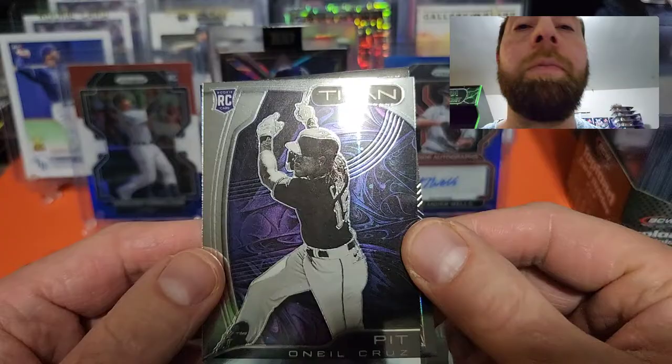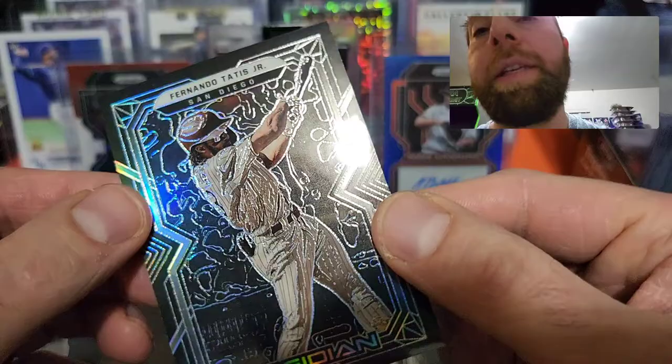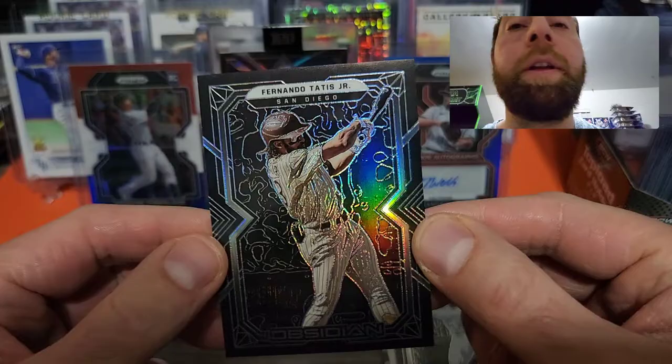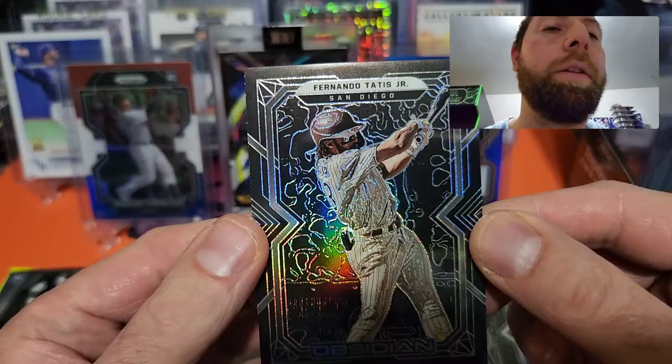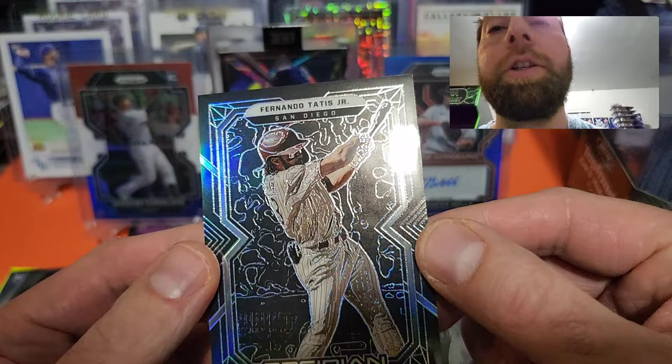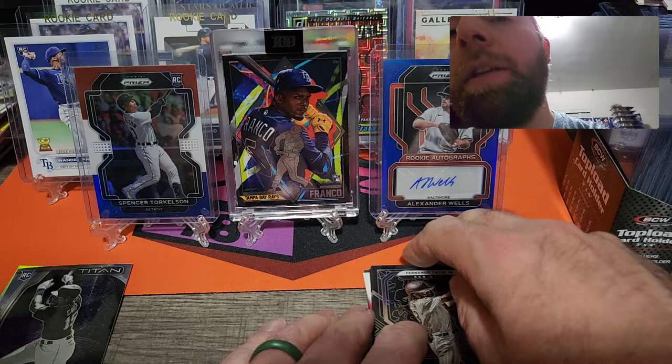We got an O'Neill Cruz — that is a sharp looking card, pretty thick. It's an O'Neill Cruz rookie card Titan. We did get an Obsidian of Fernando Tatis, that's really cool — I do like those cards a lot, those are sharp looking. It almost looks like he broke the glass, like he kind of shattered the card. Pretty sweet. We did get two Obsidians out of that pack. Five packs left.